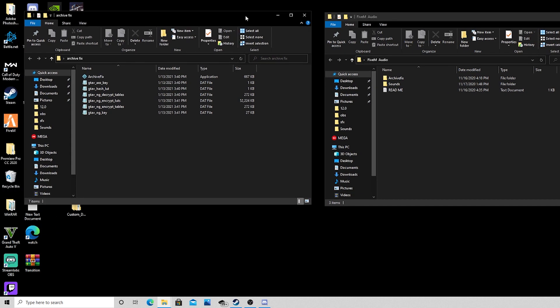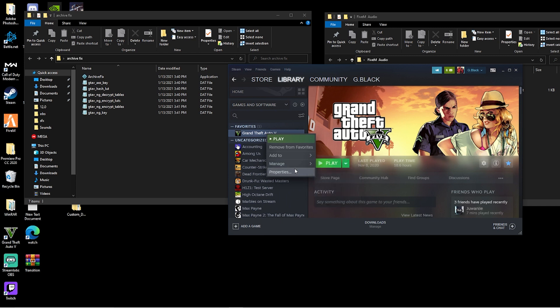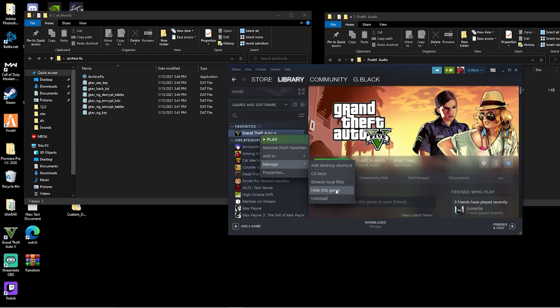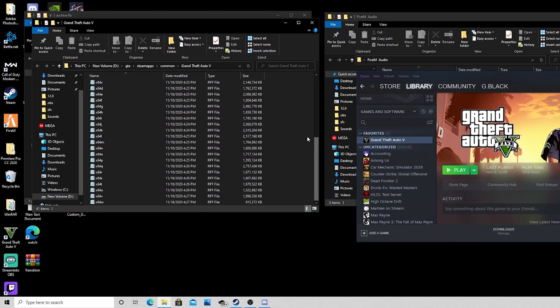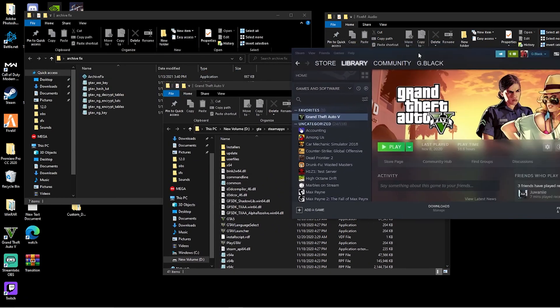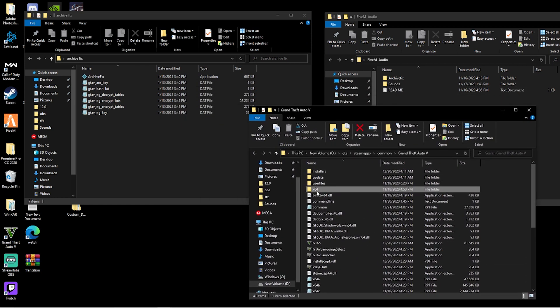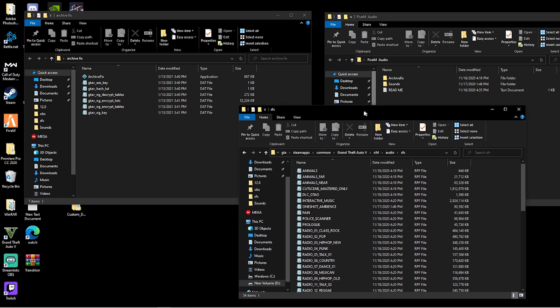Moving forward, open up your GTA directory. The easiest way is to have Steam open, go to GTA, right click it, go to Manage, then Browse Local Files. You'll get a window that pops up with your local files. From there, go ahead into x64, then Audio, then SFX — this is where you will be putting the files for your gun sounds.